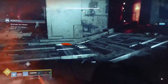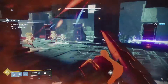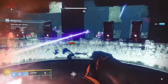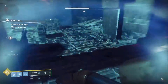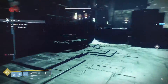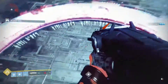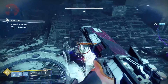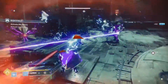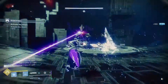In this room we've got three plates to collect. I'll get the left plate first, then collect middle and right together. The first plate is a good time to use my super. We'll also have two Hydras spawn on this rotation — Acrius one-shots them too. Then we use the super to quickly clear out the room.